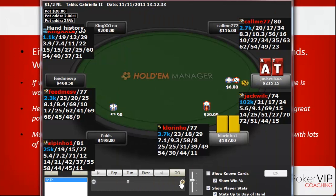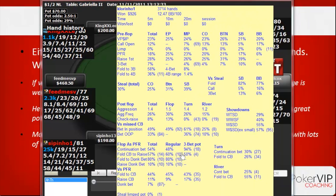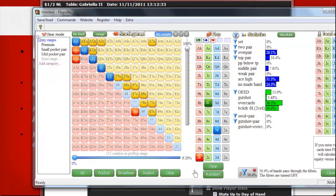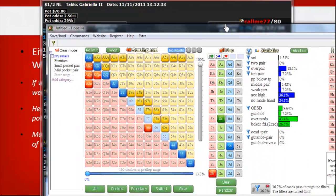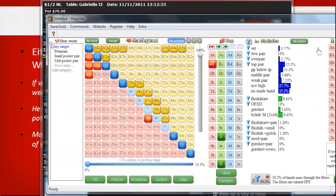I don't want to four-bet ace-ten here because I won't get the required fold equity — it's a perfectly good hand to just call with. The flop comes king-5-2 and he c-bets. Looking at his stats, he c-bets 94% in free bet pots. Using Flopzilla with his approximate 13% range — including smaller pairs instead of raggy aces — on a king-5-2 with two clubs, with the king of hearts, ace, and ten as dead cards, he's only made top pair or better 31% of the time.